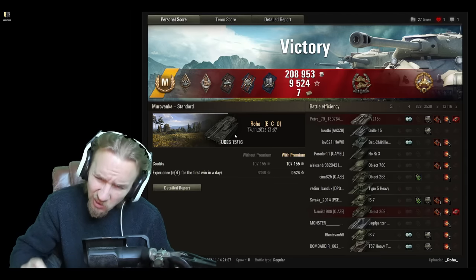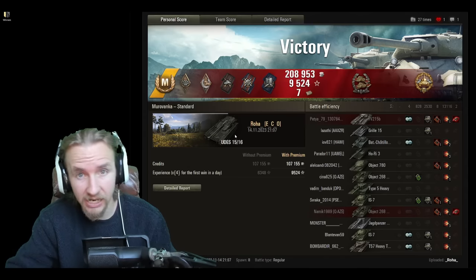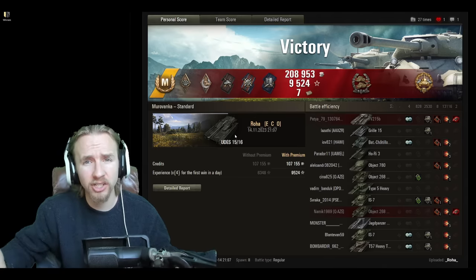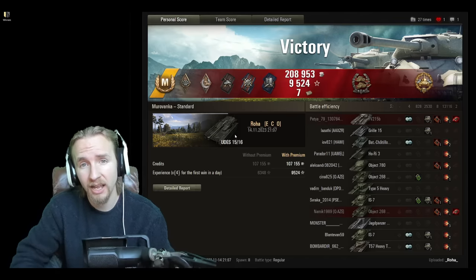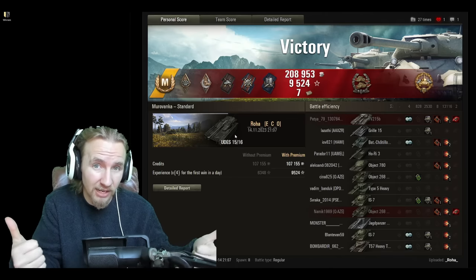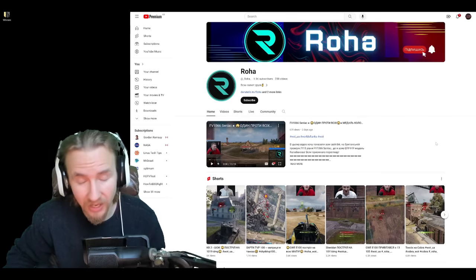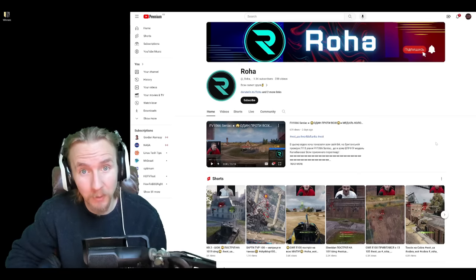This was the perfect example of why this tank is great — arguably the best hull-down medium in the game, though you have to watch out for that upper hull armor. What it lacks in finesse with shell velocity and raw penetration on gold rounds, great skills like Roha's can more than compensate for. Congratulations to Roha on the highest damage game in the UDES 15/16 ever uploaded to WoTReplays, and thank you for sharing your replay with the community. If you loved this video give it a thumbs up, check out Roha's Ukrainian-language World of Tanks channel linked in the description, and as always, thank you for watching.